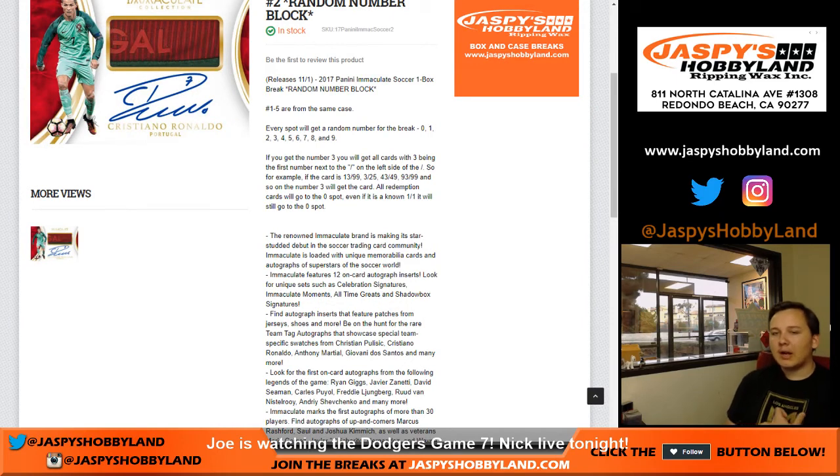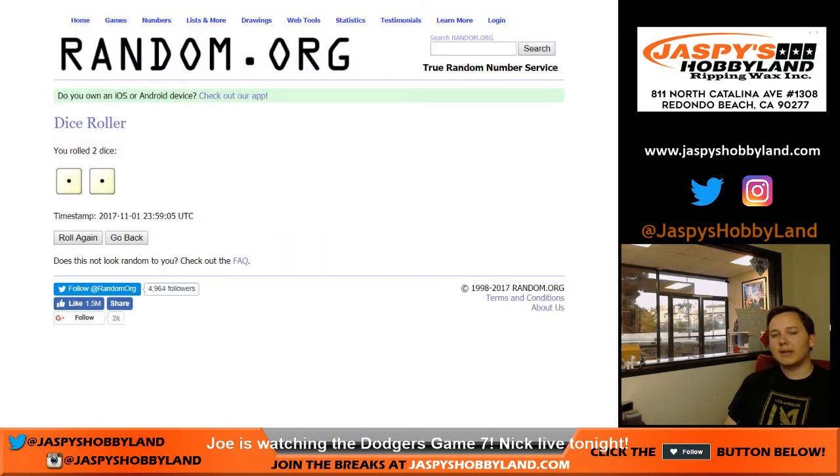Every spot will get a random number: 0, 1, 2, 3, 4, 5, 6, 7, 8, 9. If you get the number three, for example, you'll get all cards with three being the first number next to the slash on the left side. So if it's 13 of 99, 3 of 25, or 43 of 99 — you get the gist — it'll go to the number three. Here's an important note: all redemption cards will go to the zero spot, even if it is a known card it'll still go to the zero spot. So any and all redemptions go to that zero spot. Keep that in mind.